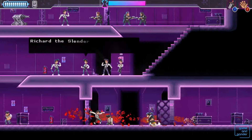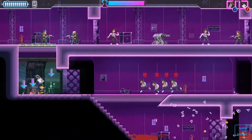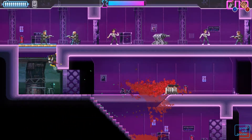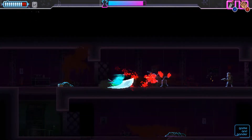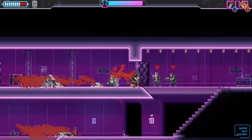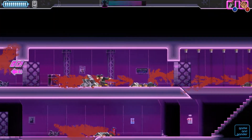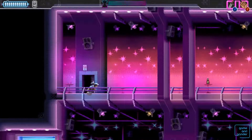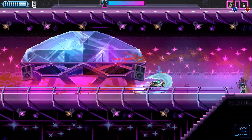It is clear that the Katana Zero developers took pride in their music — rightfully so, as it is fantastic. Each area has its own theme song that sets the tone perfectly. Another great touch is how, at the beginning of each level, the main character puts their earbud in, giving the full immersion that you are the character listening to the music. On top of the music, every sound effect adds to the flavour of the game, and it really is the perfect seasoning to the meat and potatoes.